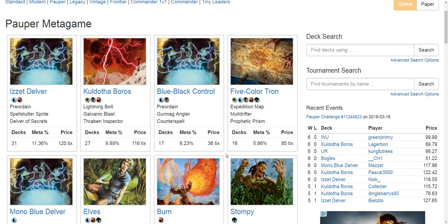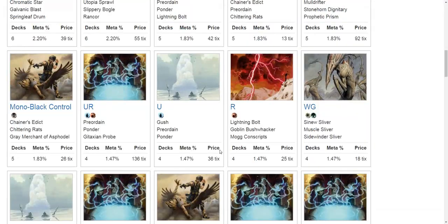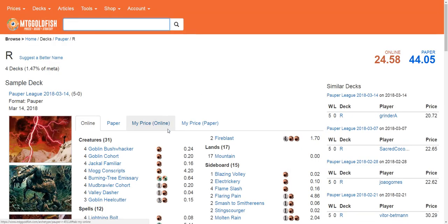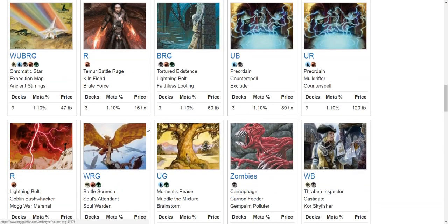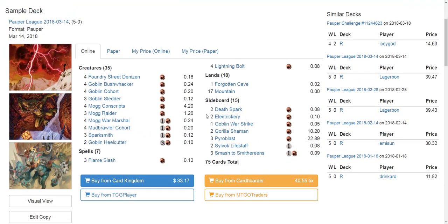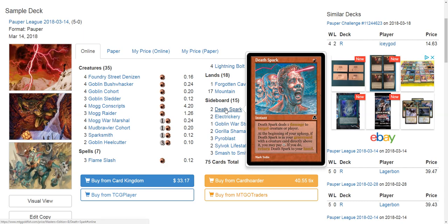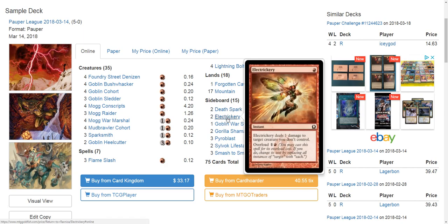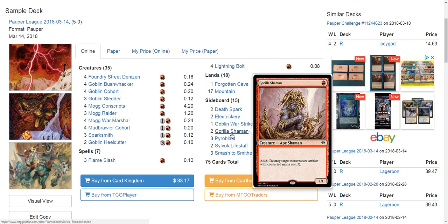Depending on how you build the lists, you might be able to get something done against Delver. Let's scroll down to look at a red deck. Here's good old-fashioned Goblins. Sparksmith is a really interesting card. Goblins is also able to take advantage of Death Spark reasonably well. You can slam Electricery in the sideboard with Pyroblast. You've got Gorilla Shaman and Smash to Smithereens. This deck is able to take advantage of Smash to Smithereens and Gorilla Shaman in the sideboard to really beat up on Affinity.